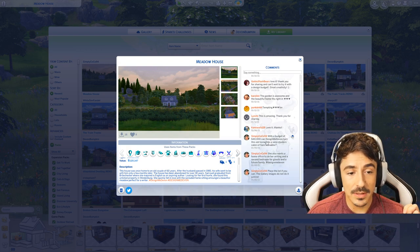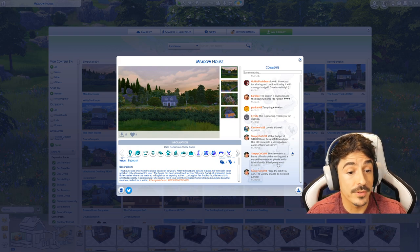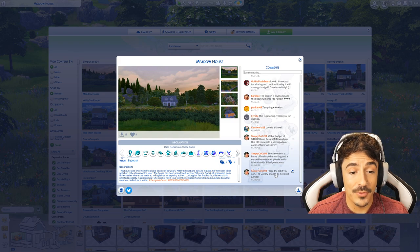With a budget of 40,000 simoleons, can Design Me Devon turn this old home into a semi-modern cabin of Sam's dreams? She also wants a home office for her writing, a second bedroom for guests and a future family. Place the lot if you can - the gallery images do not do it justice. I think you're going to die when you see this. Let's flop over and have a little nose through, shall we?